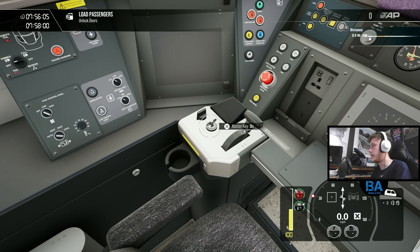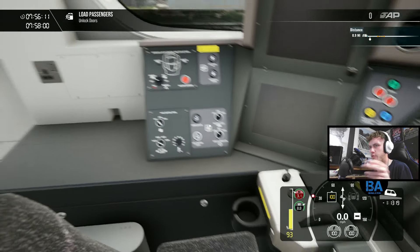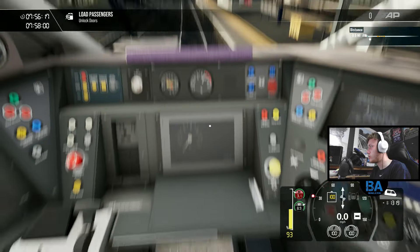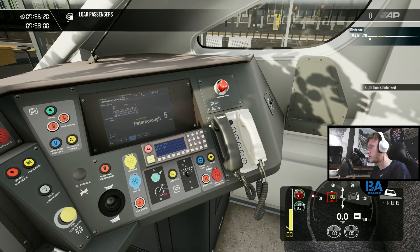Let's whack that in. This also does apply to all of the other base TSW4 trains, but we'll go through the list once we're on the move. Unlock the doors — we'll do that. Also get the safety systems on.